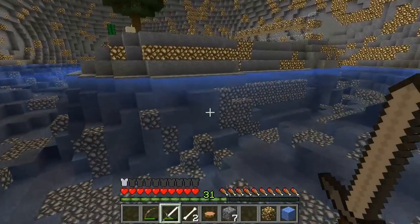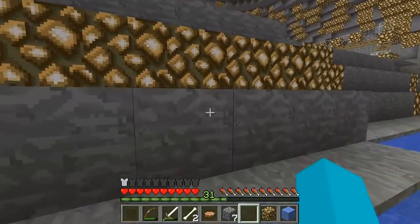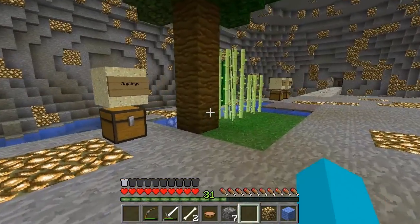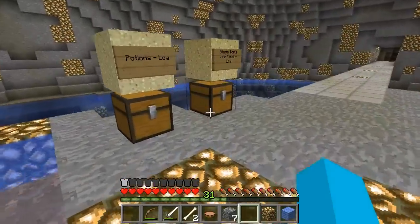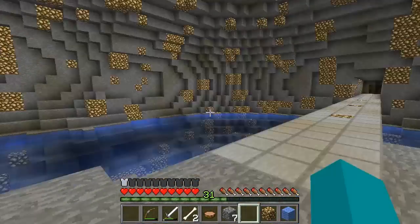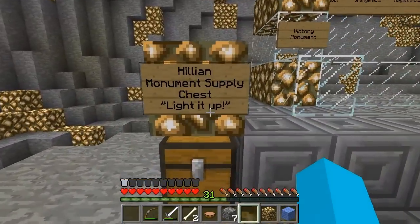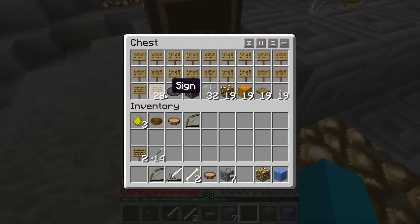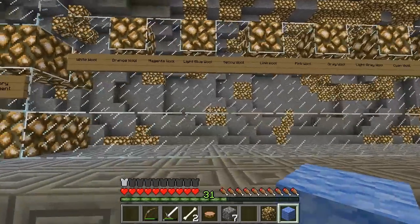I'd laugh my ass off if I died there. Oh, we found it — The Victory Monument, eventually! The Victory Monument is mine. Got some trees here, we've got... oh look at this, I could spend ages here. The Hillian Monument Supply Chest — light it up. Oh, a jukebox. Some signs. Light blue wool!